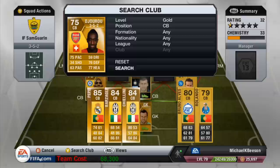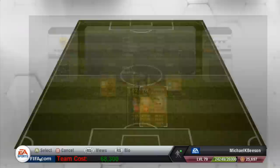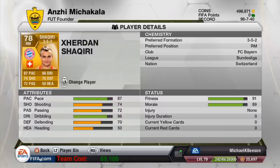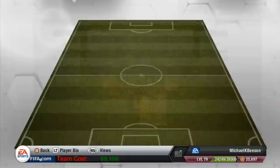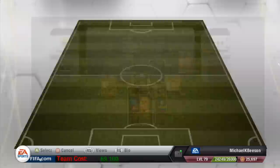I'll put Giroud on the bench for now. At right mid we have Shaqiri — four-star weak foot, four-star skills. He doesn't feel that strong in-game but in real life he should definitely have more strength, which would make him an all-round better right mid. He is an animal down that wing — he is so good.